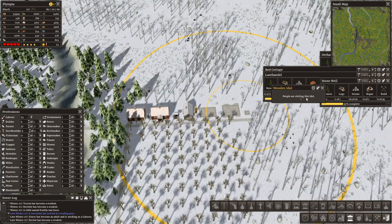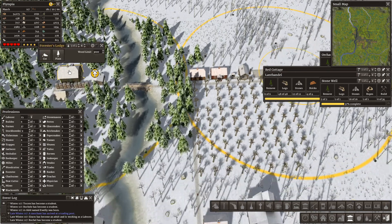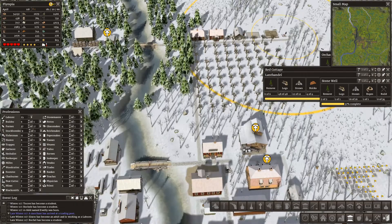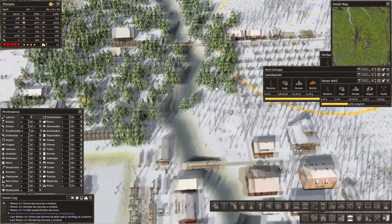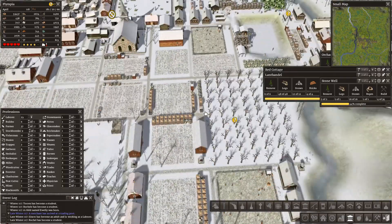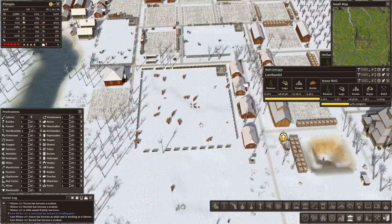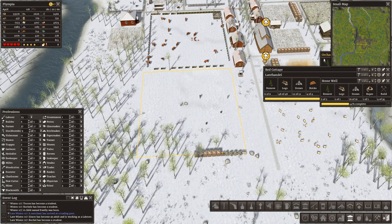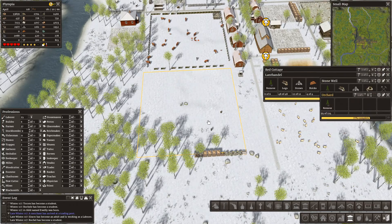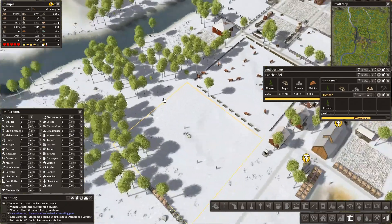We had the other one done. Have we got sugar and salt there? Yes, we have — salt and sugar. Dismiss — bring me more salt. People are visiting this idol, so that's already helpful. I'm hoping that some of the people who work here will live here. We've also got an orchard here, and if I can find some more beehives it would be nice to have some more honey.